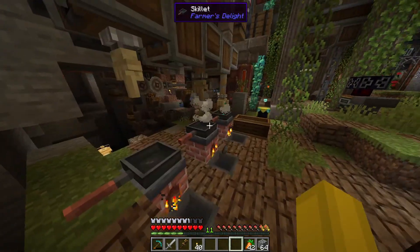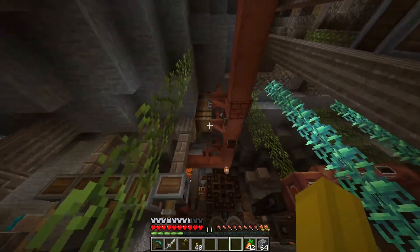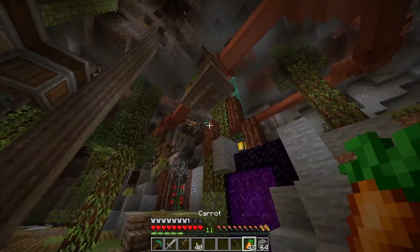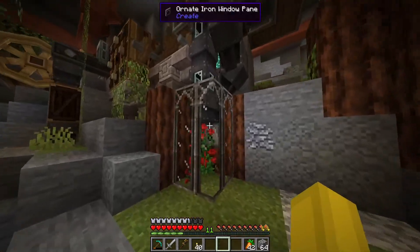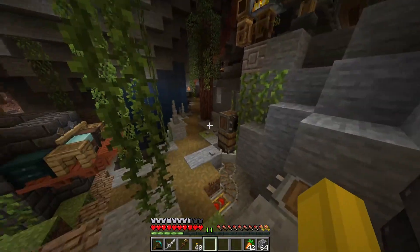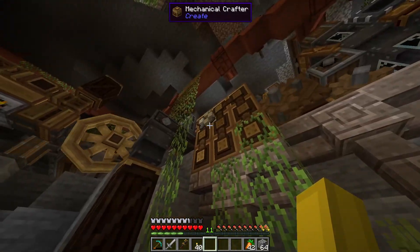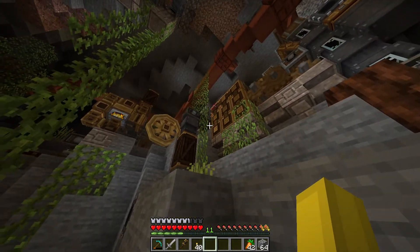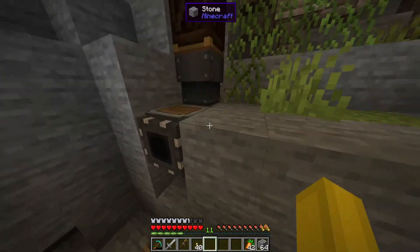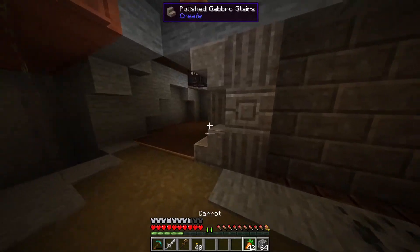The slimy ferns make dust, and each of those dusts are made in the stove. You can see it's yeeted out into the hoppers and outputted into the big cart going around the factory. The bone meal is used to make a flower rosebush that's used later on, and the gunpowder is used to make TNT. All that good stuff is outputted through here.